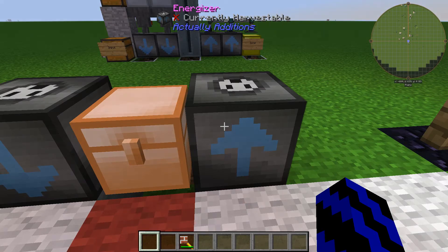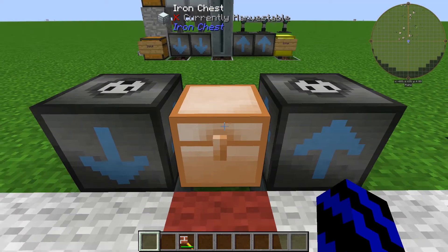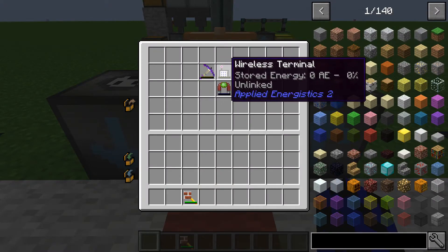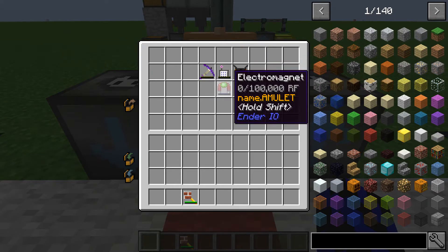But in my testing, some things that don't work are what I reckon you'd like to charge up. It may work for you, but it doesn't really work for me. Those are the waiver pick, the wireless terminal, the draconium chest plate, and the Ender IO magnet.